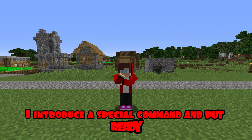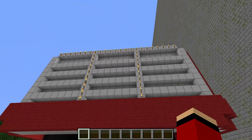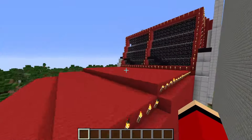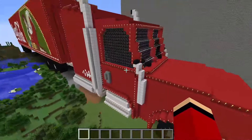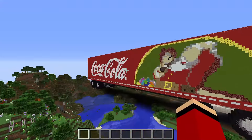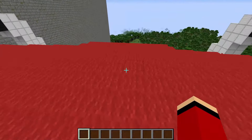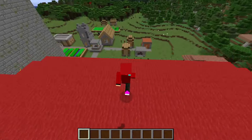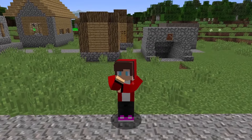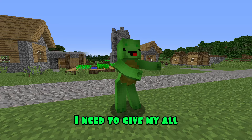In the third round, I introduce a special command and put a ready-made Coca-Cola. Wow, friends, look at that! It's a whole truck full of Coca-Cola — the real one. It's just gigantic, look how far it stands. There is even an original picture, it's just amazing. Write in the comments, did you like it? Great, my Coca-Cola is ready. I wonder how Mikey's doing. Meanwhile, in the third round, I need to give my all. I'm starting construction.